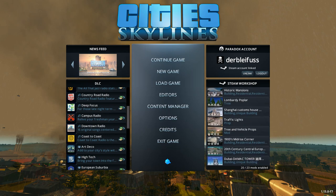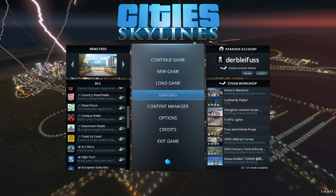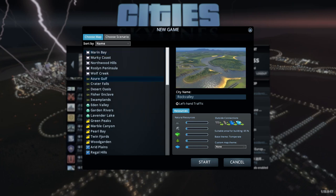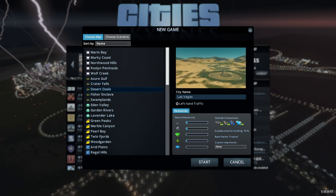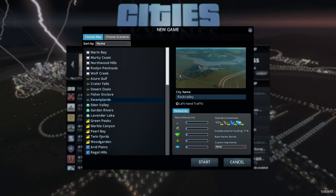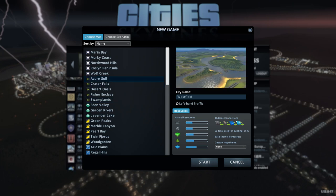Welcome to a new video with Cities Skylines today, where we will take a look at the recently — really freshly released — Sunset Harbor DLC. It comes with a few new maps, where we can pick this one, which has all sorts of traffic connections.